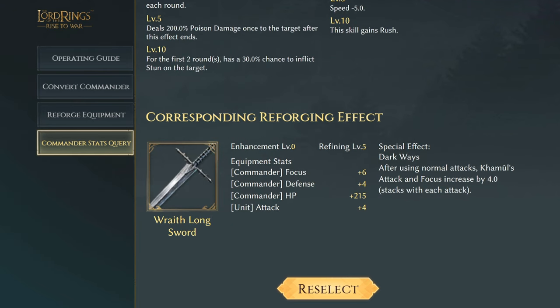Last for our epic rarity commanders on the evil side, we have Kamal with the Wraith Longsword, increasing three commander effects: focus of six, defense of four, commander HP of 215, and unit attack plus four. The special effect Dark Ways: after using normal attacks, Kamal's attack and focus increase by four, stacking with each attack.